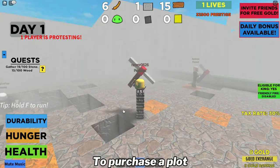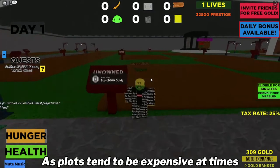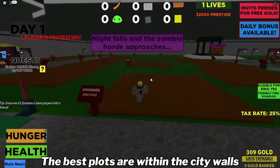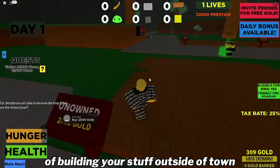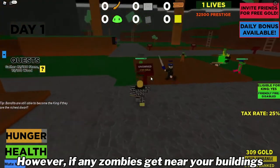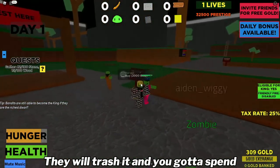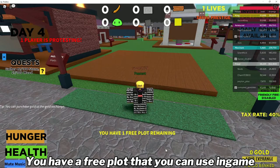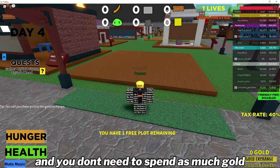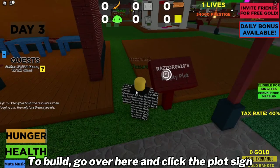You will be rewarded with enough gold to purchase a plot. Make sure you find a cheap plot though, as plots tend to be expensive at times. The best plots are within the city walls; however, you also have the option of building your stuff outside of town. If any zombies get near your buildings, they will trash it and you gotta spend resources propping them up again. Almost forgot to mention that you have a free plot that you can use in-game and you don't need to spend as much gold purchasing plots. To build, go over here and click the plot sign.